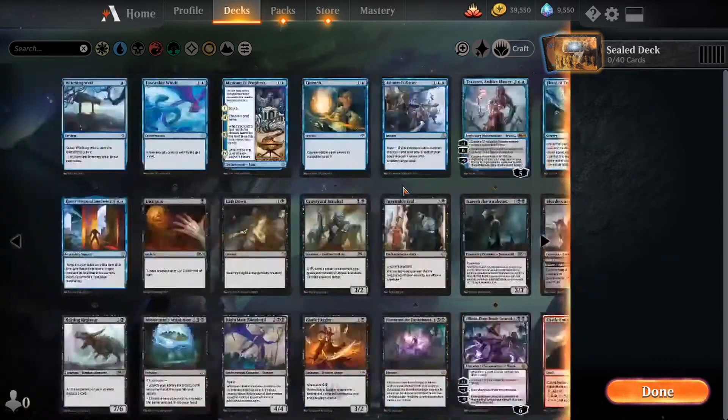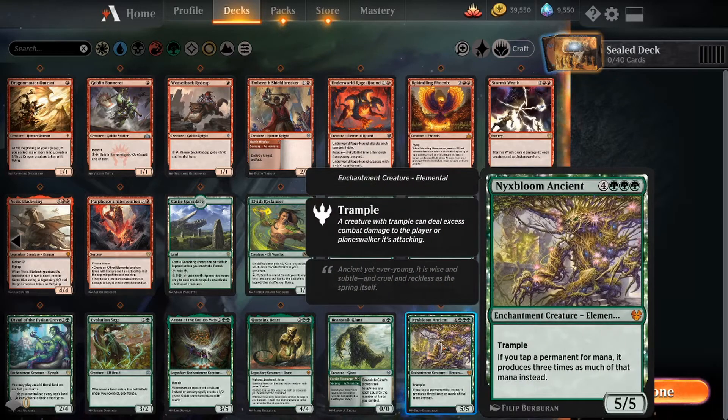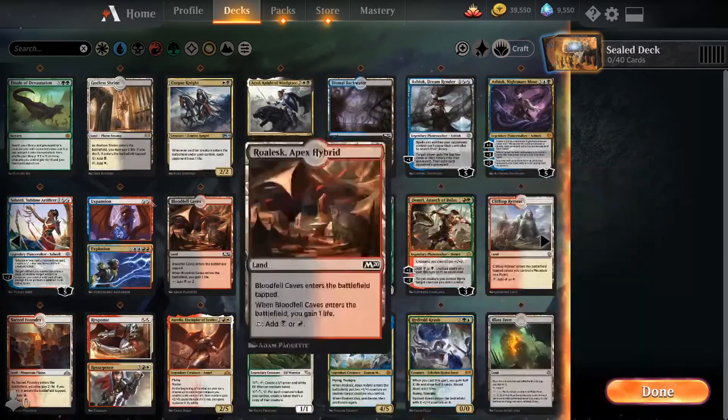Let's look at our green — our green seems really good. Between the Great Henge, which costs X less to cast where X is the greatest power among creatures we control — I love that art, it's gorgeous. You can tap it to add two green and gain two life, and whenever a non-token creature enters under your control you put a +1/+1 counter on it and draw a card. For seven mana, there's Nyx Blooming Ancient — a 5/5 trample for seven, but if you tap a permanent for mana it produces three times as much of that mana instead.